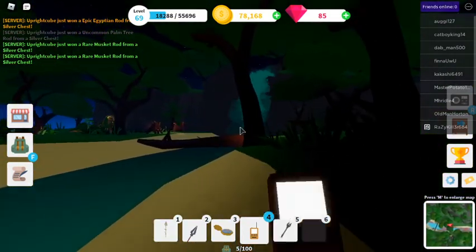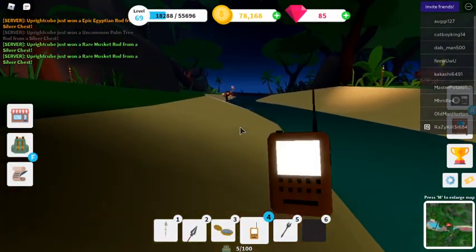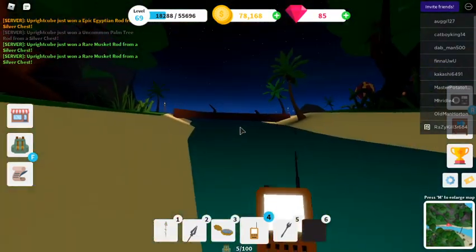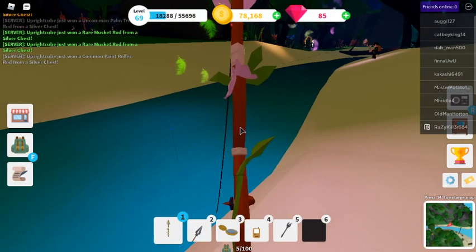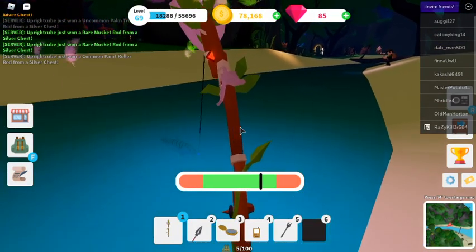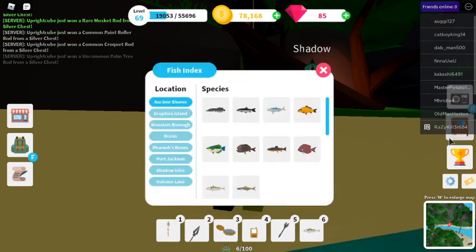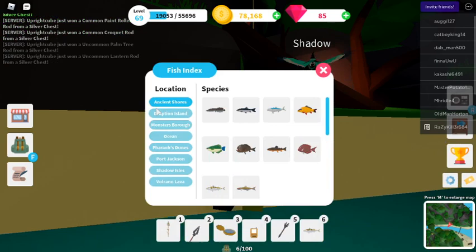Gotta find one. I guess that area down here on the map is good. Let's fish here. Let's see what fish we'll get. There are different types of fish — I just happened to get a mythic, because I have a good rarity on my rod.